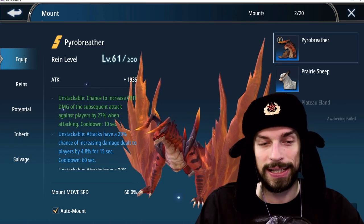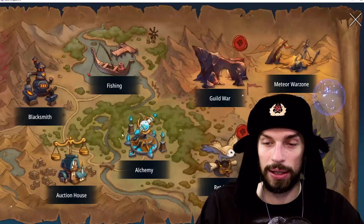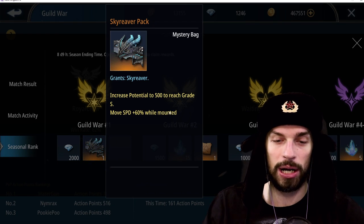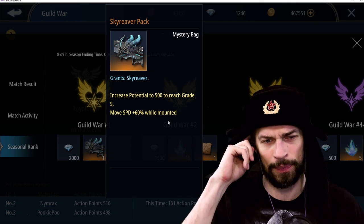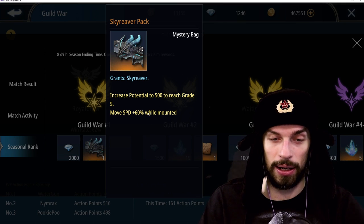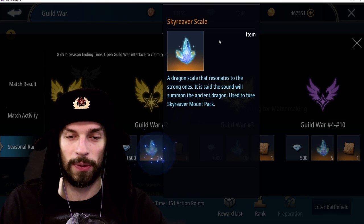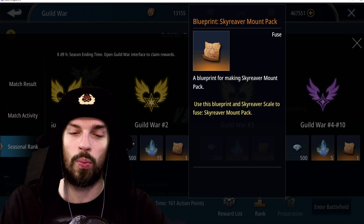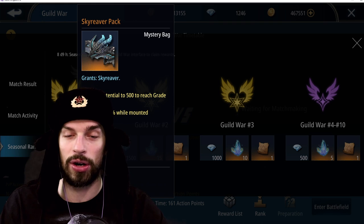Let's talk about how to get mounts. There are several ways. The first is Guild War — at the end of the season, the number one guild gets the Sky River pack and everybody receives the Sky River mount, which has increased potential up to 500 to reach Great Asp. It looks like a pay-to-win mount, so it can probably be properly awakened with a lower amount of potions. All other top-10 guilds get Sky River scales used to craft one, and over time you'll get the Sky River as well.